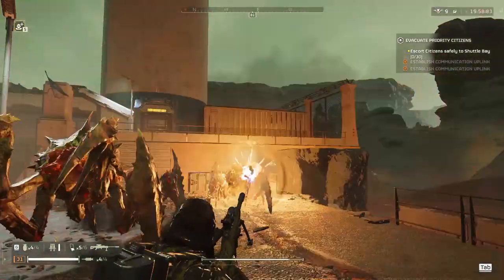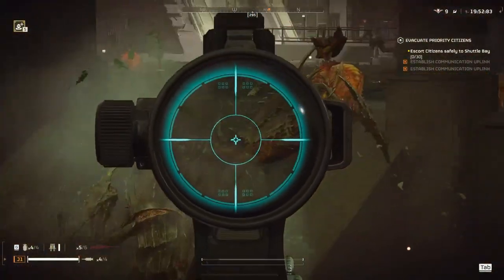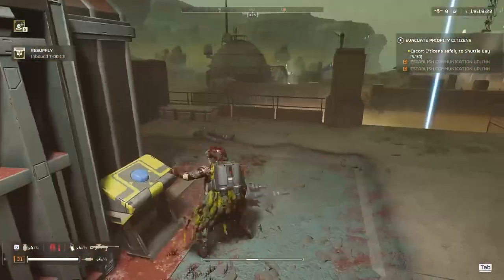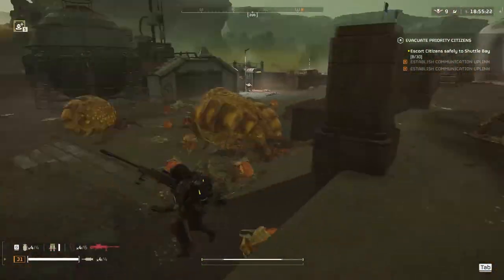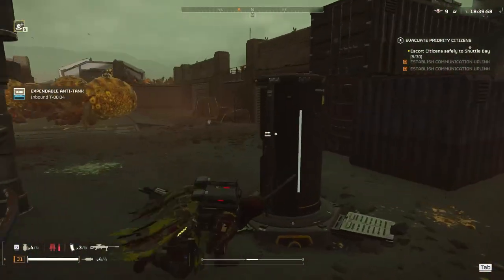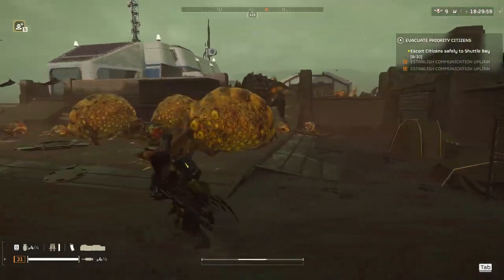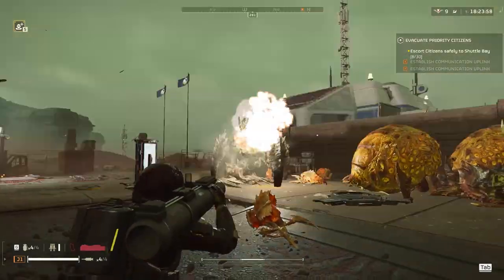Before the buff it used to take two shots on brute commanders, but after the 30-damage buff it takes one. Here's a good example of why you call down your anti-tanks all over the place — so if you need one, it's already there. I didn't have to call one down and wait; I had one ready. I'm just waiting for this charger to get into a good position, and eventually he aggros to me and I pop him.